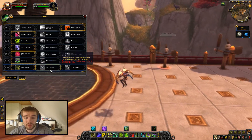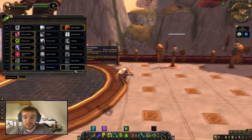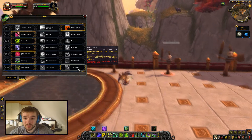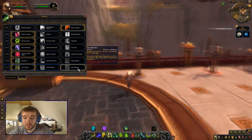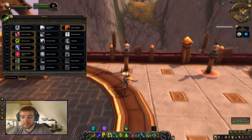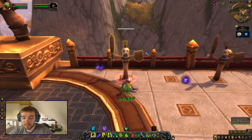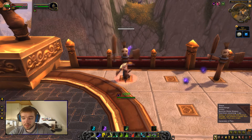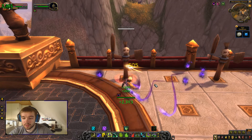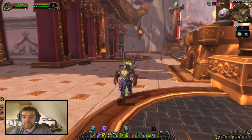Enemies struck by Soul Cleave deal 8% less damage to you. Soul Barrier shields you for 9,000 damage for 12 seconds, and consuming all soul fragments within 25 yards adds 1,900 to the shield. So every time you consume a soul fragment, you have a chance to become a demon. Pretty neat.